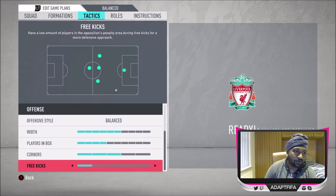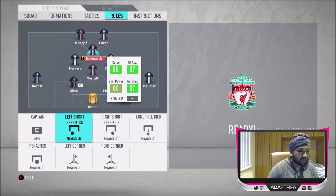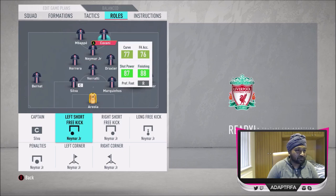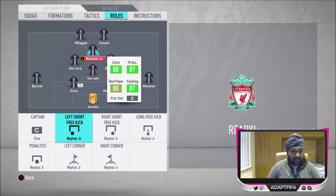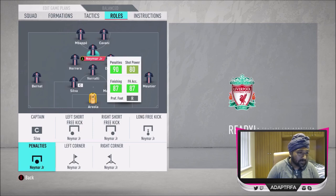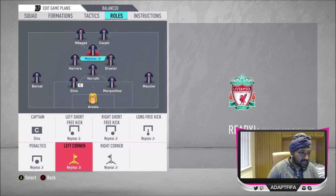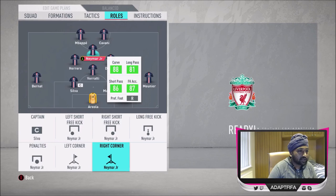I've got three bars of corners and one bar of free kicks, as I normally use. Getting into player roles — Thiago Silva is the captain. I've got Neymar on every single set piece. Just look at his stats in comparison to everyone else: his curve and free kick accuracy are miles better. Mbappe and Cavani are better at finishing, but Neymar's curve and free kick accuracy are the main stats for free kicks, and his are far higher. He's also on penalties — 90 rated — and both corners, because he's five-star weak foot.